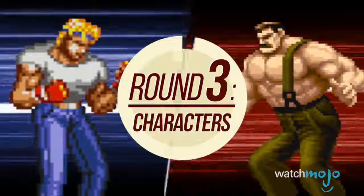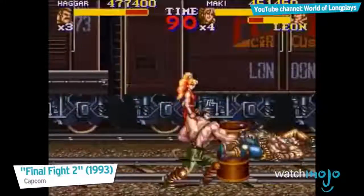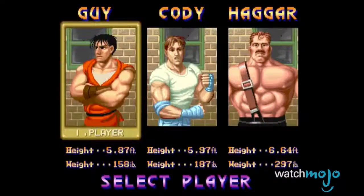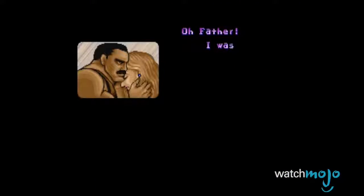Round 3: Characters. So just who are these people that eat meat out of barrels? After the Mad Gear gang kidnaps the beautiful Jessica, we meet the core cast of Final Fight: Jessica's boyfriend Cody, Cody's friend Guy, and one of the coolest mayors in video game history, Mike Hagar, who just so happens to be Jessica's father.